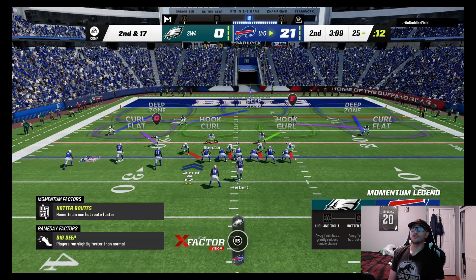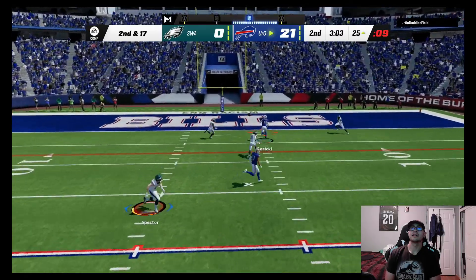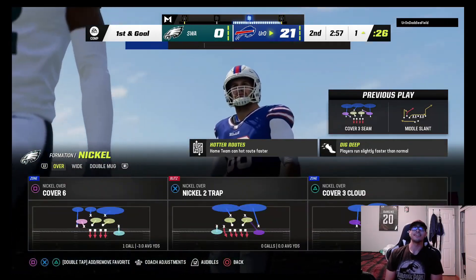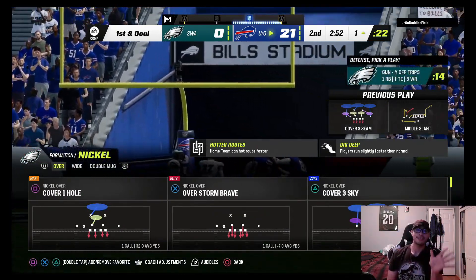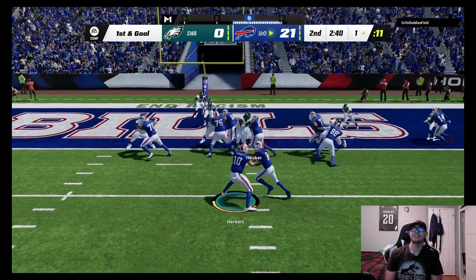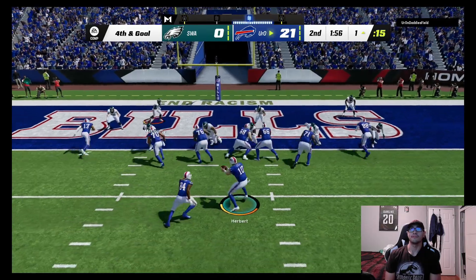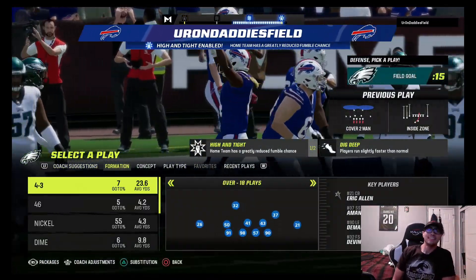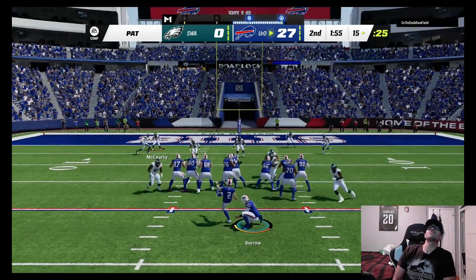We gotta watch these streaks — they're just killing us. He's gonna run the ball — guaranteed. Amani Hooker gets a good tackle! But then he runs it again inside zone. I try to get there with the safety as quick as possible but he scores. I knew he was gonna run inside zone and I just messed up. We're down 28 to zero.